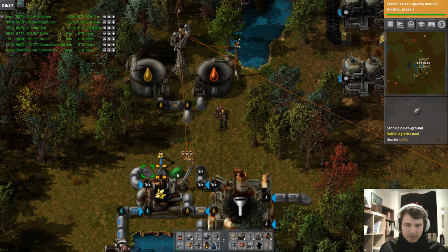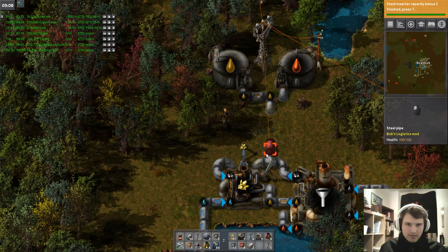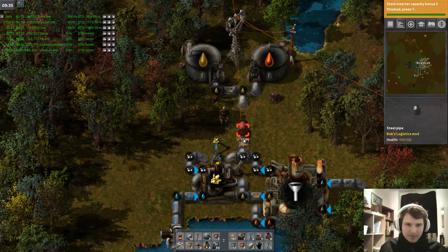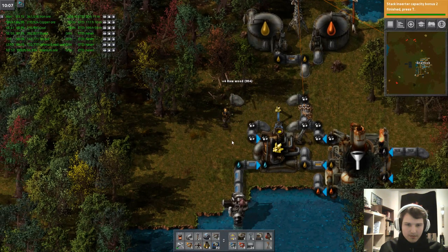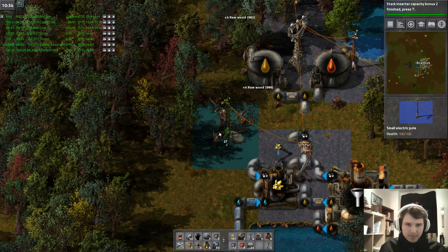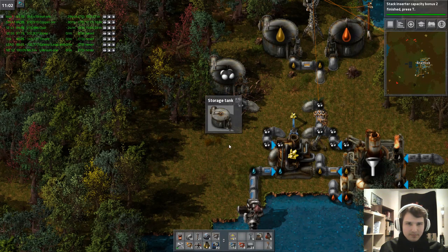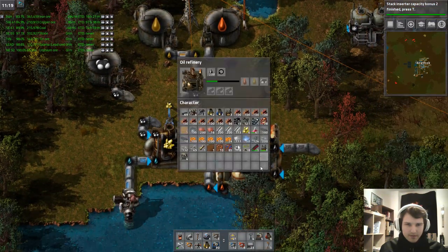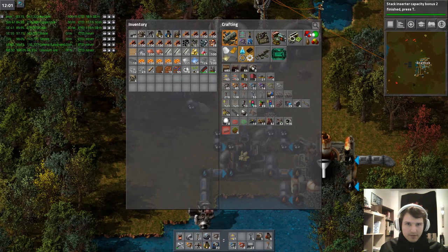Let's do it in parallel, make a little curve, go underground into a tank — just so we can keep up our production. Now we should be constantly cracking oil, and yes — nice. Producing sulfur — let's just set up a steel chest for now.